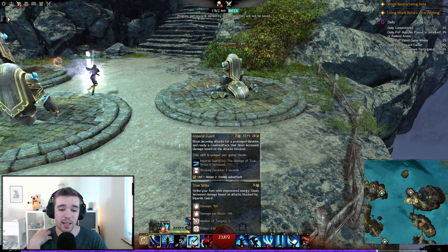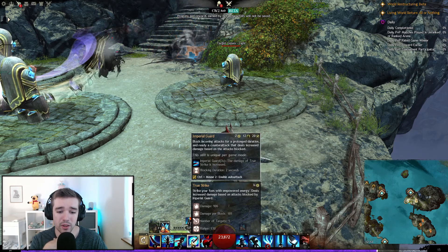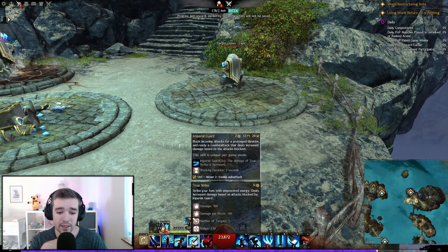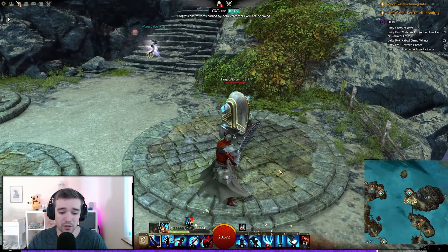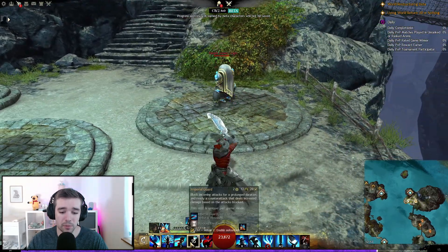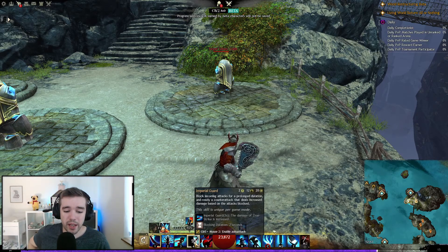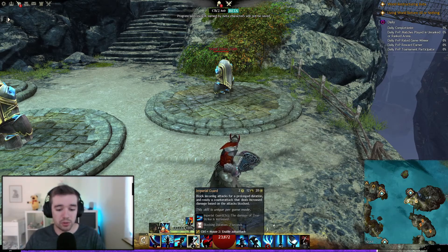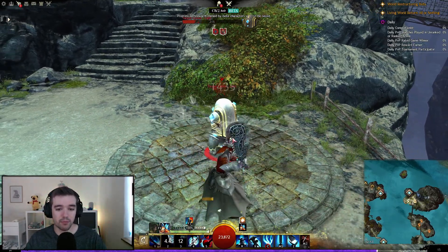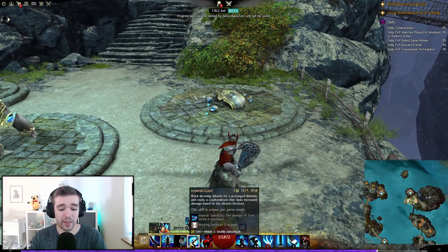Then we have Imperial Guard and True Strike — blocking incoming attacks. Block for a prolonged duration and ready a counter-attack that deals increased damage based on attacks blocked. So first you block, and then if someone attacks you, you can use it again for a counter-attack. Cool — it's like a block into counter mechanic.